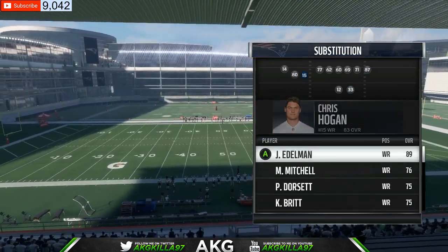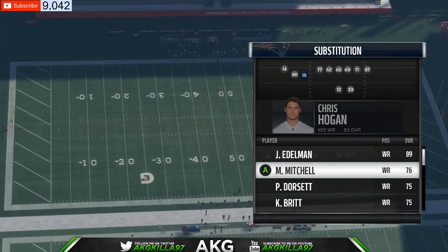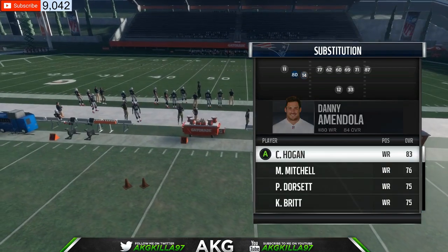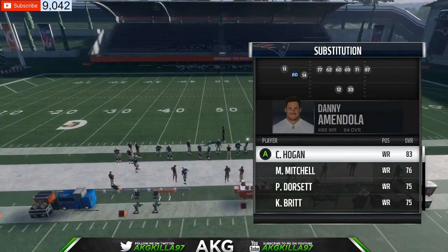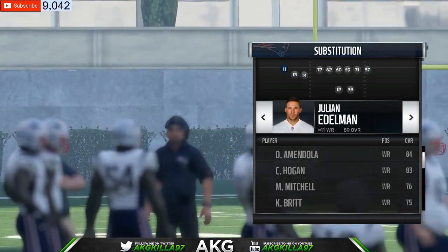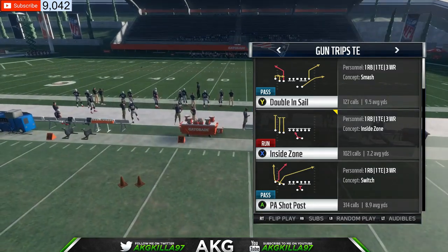Right here where Chris Hogan is — the receiver nearest to your quarterback — you want your fastest and best route-running receiver. In this case it's Brennan Cooks, so put him right there. You also want another good route runner because he's going to be running a lot of your good routes, like that post route — somebody fast there as well. So we're going to put Philip Dorsett, and your last guy doesn't really matter but you want a route runner. This is the San Diego Chargers — or LA Chargers — playbook on offense.